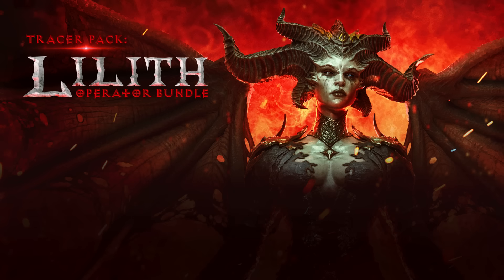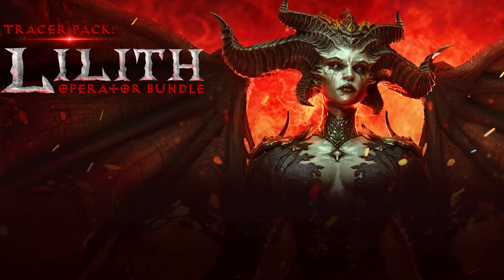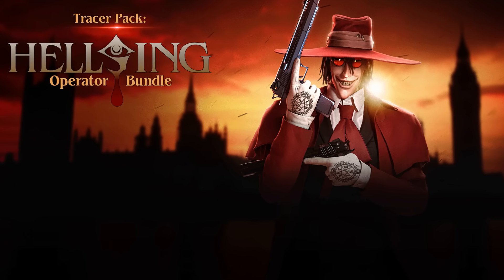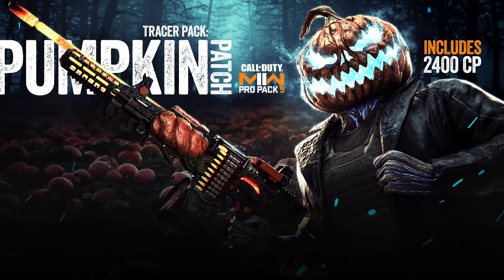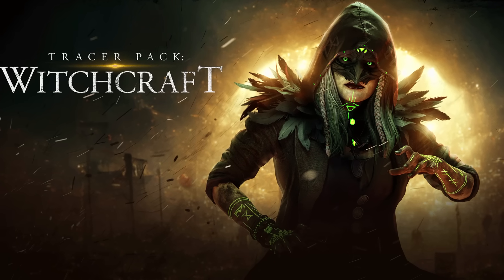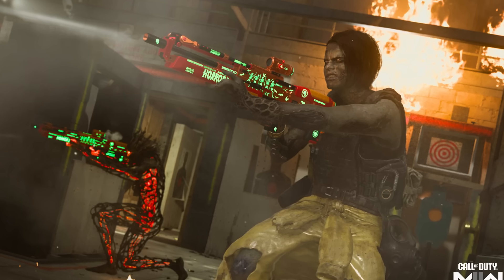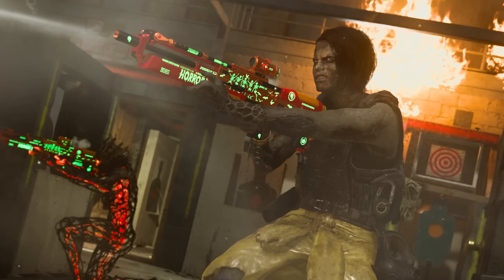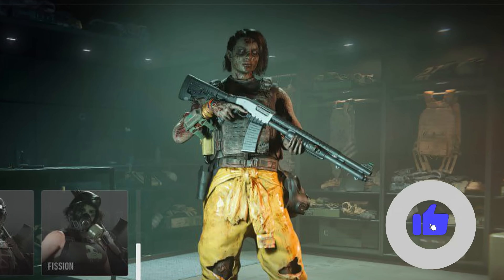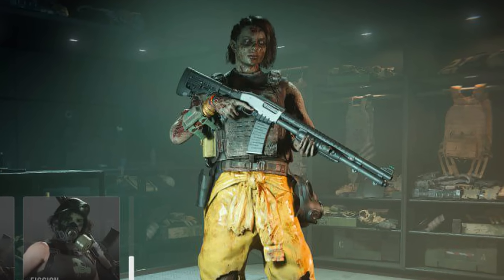Those are all the bundles and release dates revealed by Call of Duty so far. There are definitely more coming — some dates have six-to-seven day gaps, so additional bundles may be announced. Notably, items many expected to be free — like the pumpkin skin or raven skin — are actually paid bundles. The only potential free skin remaining is the zombie operator outfit, which hasn't appeared as a bundle yet. What are your thoughts on these operator bundles? Are you going to be picking any of them up?